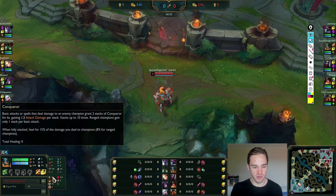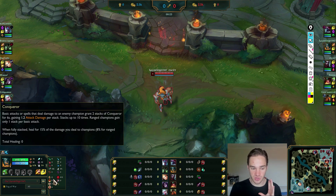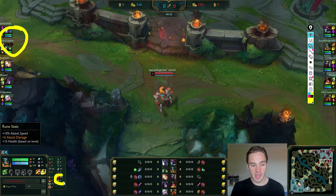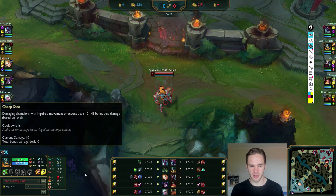Let's start with your runes. Conqueror is very standard. Triumph, Legend of Alacrity, Last Stand — these runes work so well on Olaf, these are the cookie-cutter runes. Coup de Grace you can go if you're versed against a very squishy team comp, but you're against two melee champs, so Last Stand is definitely fine. Never go the Domination Tree second on Olaf — Ravenous Hunter really doesn't do much for him at all.